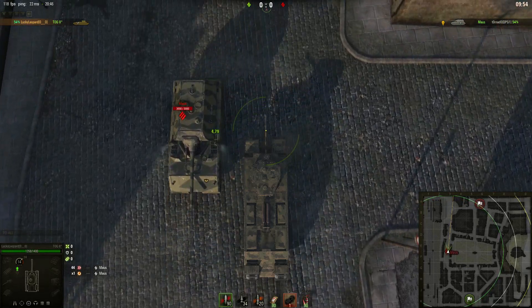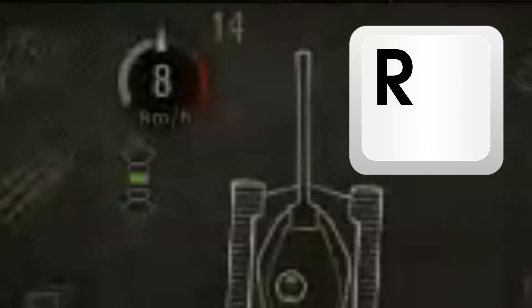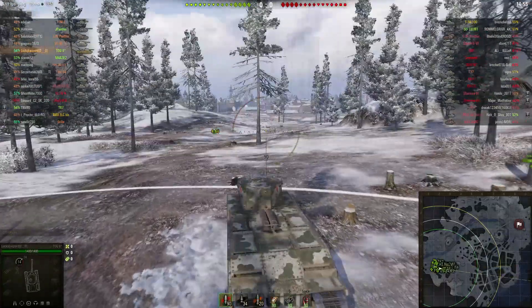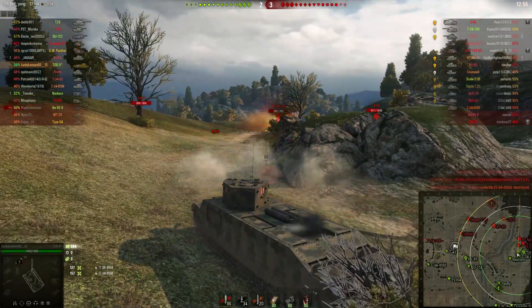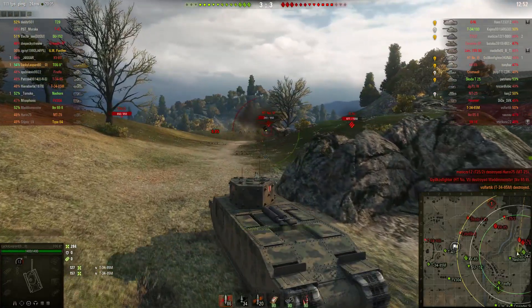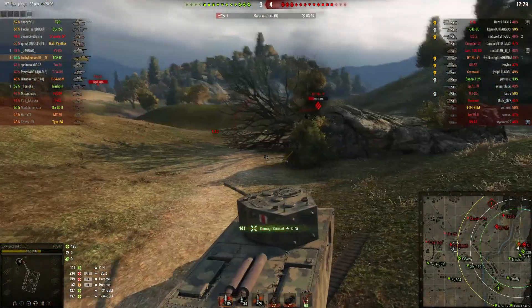So instead, the first thing you should do when you load into the game is double tap your ROCK E and go AFK for around 5 minutes. And by the time you come back, you should play mostly passively — go stand in a corner and use your enormous amount of hit points to out-trade your opponents.